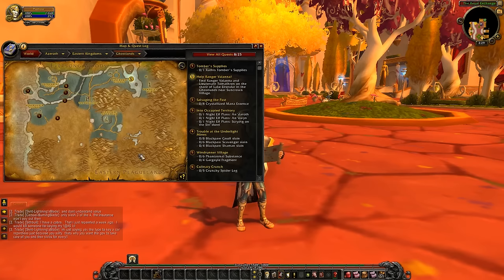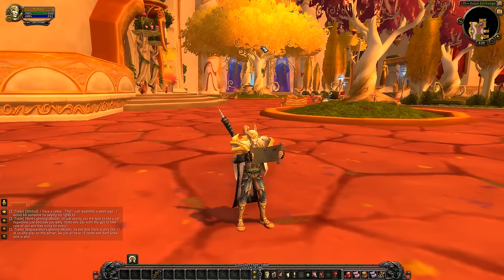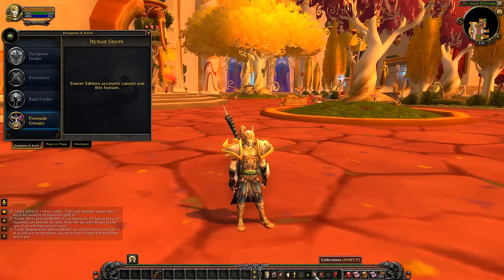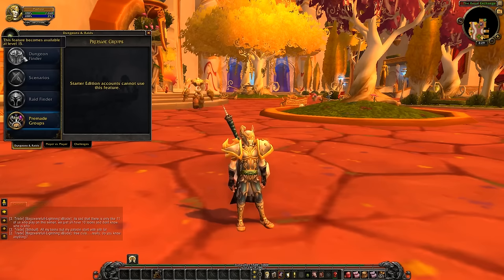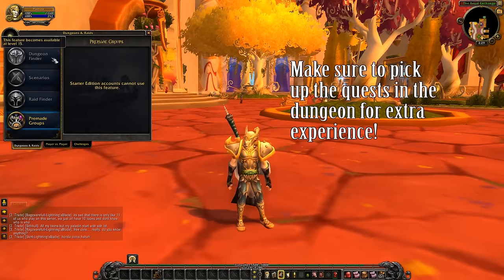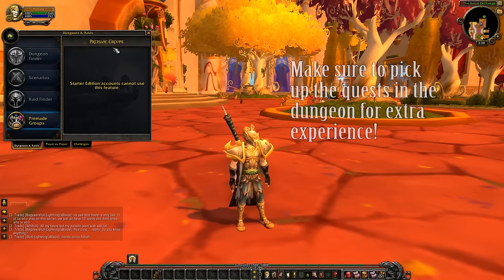By around level 15 or 16, you want to hit the I button to open your dungeons and raids. Dungeon Finder is available at level 15. You'll find pre-made groups automatically — you can queue while walking around leveling and doing other quests. I would highly recommend somewhere like Wailing Caverns, which takes a little bit of time but gets you a lot of experience. This will take you the rest of the way very fast.